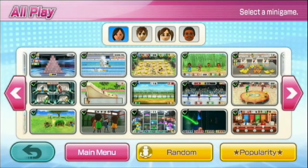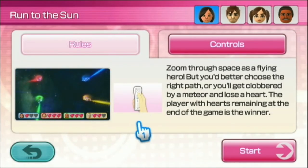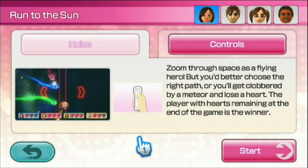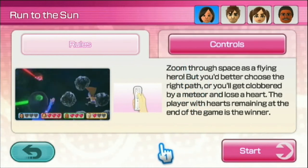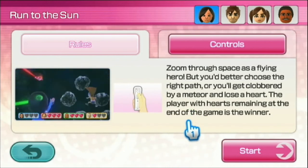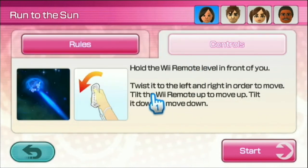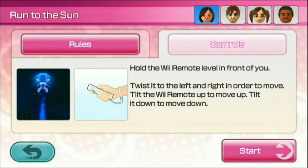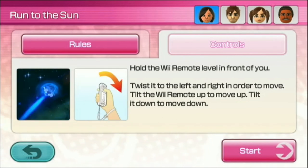Next one is Run to the Sun. Zoom through space as a flying hero, but choose the right path or you'll get clobbered by a meteor and lose a heart. The player with hearts remaining at the end wins. Hold the remote in front of you, twist it left and right to move.